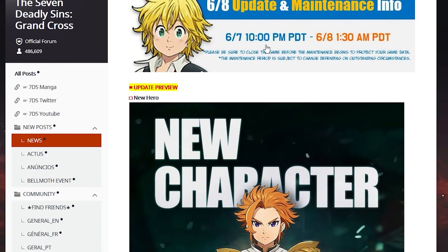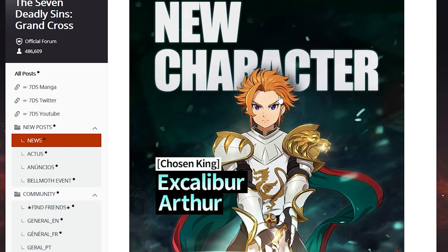We have a new character. It's regular timing for the update — 10 p.m. PT, which is about 1 a.m. for me. I will probably stream it the night of or the day after, so be ready for that. We're gonna see how my luck goes on the Excalibur Arthur banner. I really want to summon on it because Excalibur Arthur helps out so much with bond — overall a very very spicy unit, very strong unit. His passive is amazing.